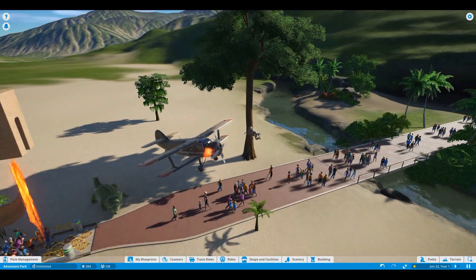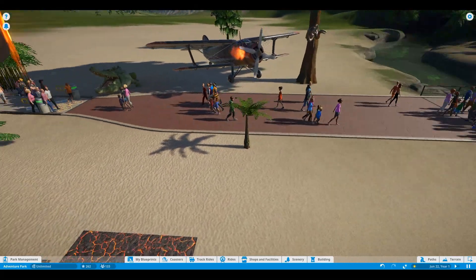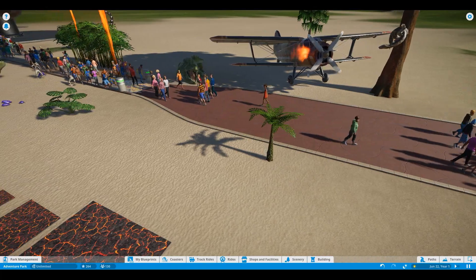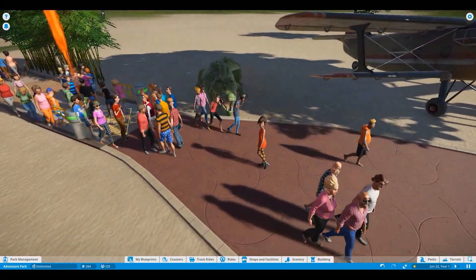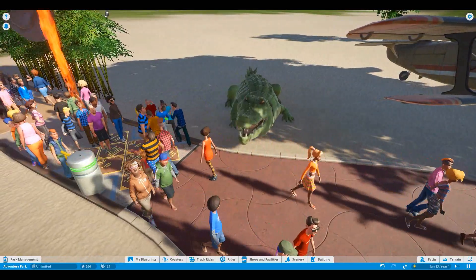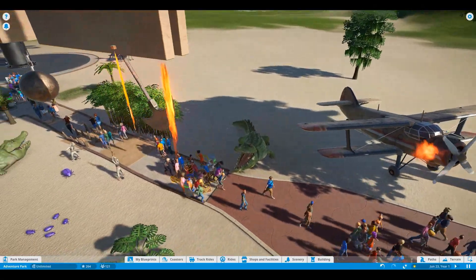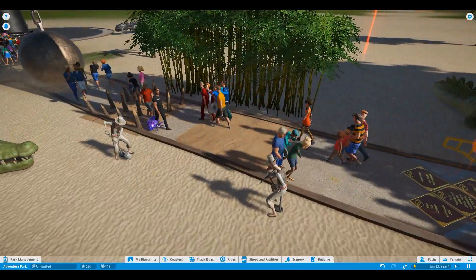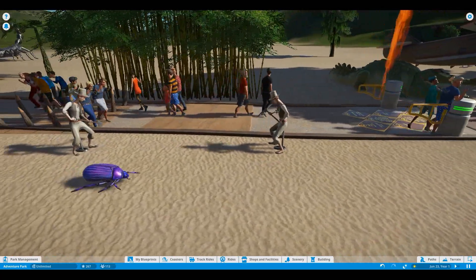And the foliage - we have new trees, and I only put down a couple of them. There are many, many more, which is awesome. Like this little guy over here. Of course I didn't put him in water, but is he vicious? Look at this guy - he's scared. I did get scared, which is cool. And this bamboo looks absolutely amazing. It's awesome. And we have a whole bunch of new animatronics.